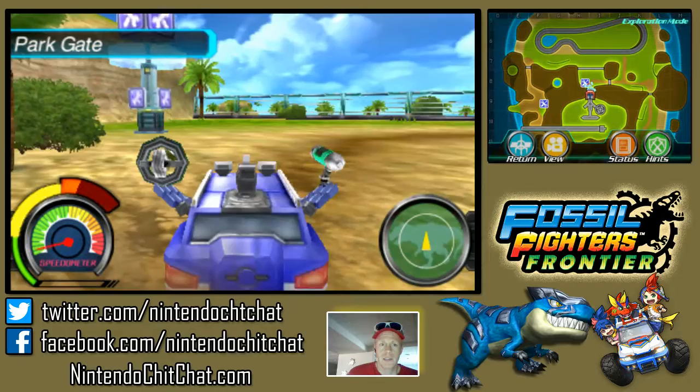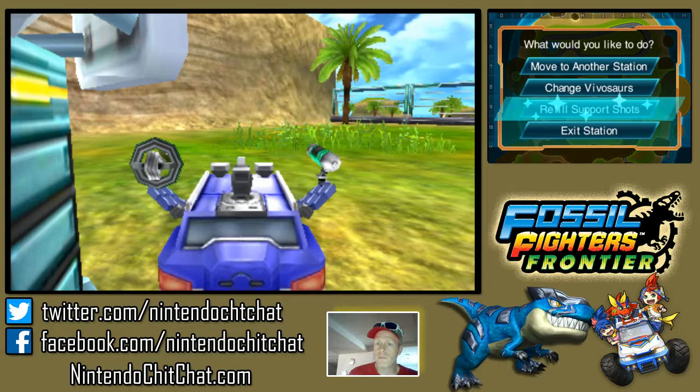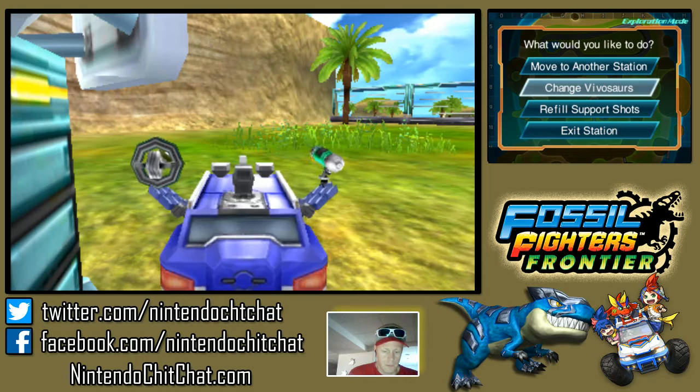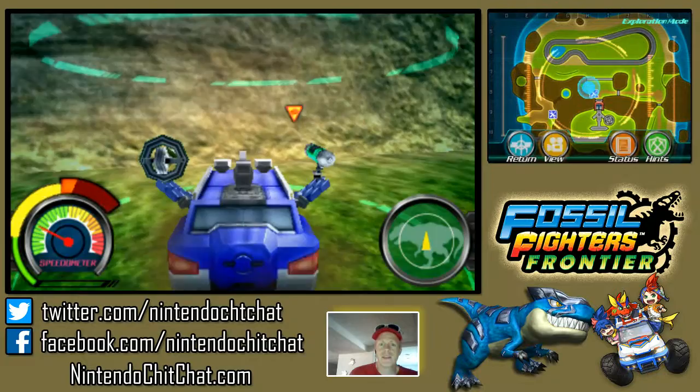Over here we can repair our buggy. Oh, you know what? It just so happens — we're gonna refill. I'm gonna change the source. Let's get out of the station here. I wish I would have got this before the battle, but what can we do. Scan it — alright, let's dig it up.